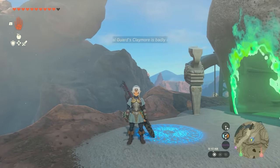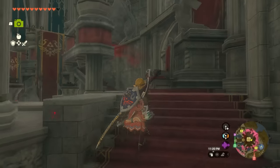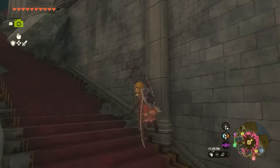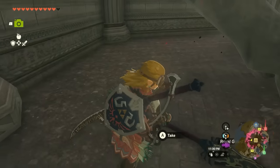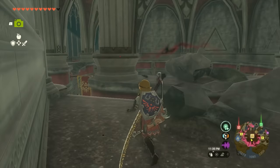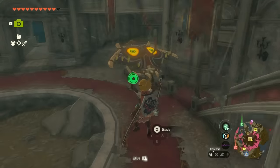The Royal Guard's Claymore is badly damaged after smacking it a few times, and now its attack is 64. To grab a Royal Guard's Claymore, fly over to Hyrule Castle — it's in the throne room. Climb up the steps and it's going to be left of the throne if you face it, right behind the statue on the left side. It spawns every single Blood Moon at that exact spot, so if you lose it you know exactly where to get it.